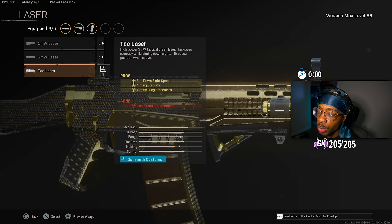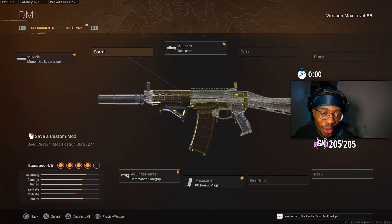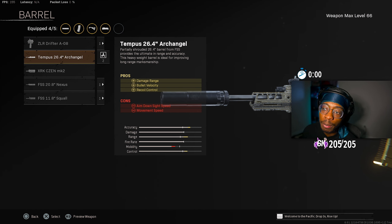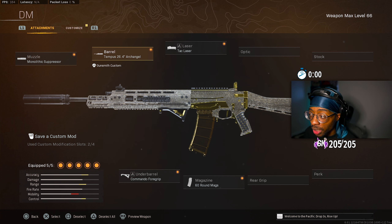I love the 60-round mag — you can't go wrong with a lot of ammo. The second-to-last attachment is the Tac Laser, which gives you ADS speed, aim stability, and aim walking steadiness. Then the very last attachment is the best barrel on the GRAU 5.56 — the Tempest 26.4-inch Archangel barrel, which gives you damage range, bullet velocity, and recoil control. This buff caught everybody by surprise and people are saying the GRAU might be the new meta gun.